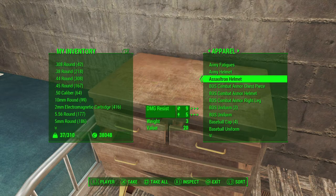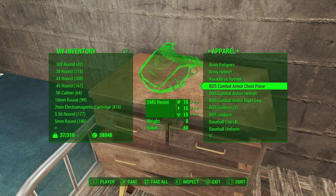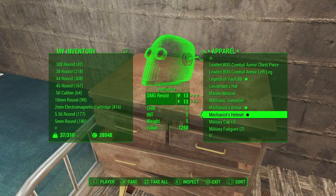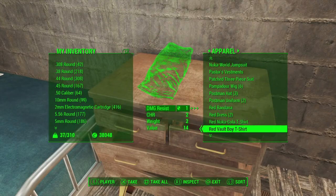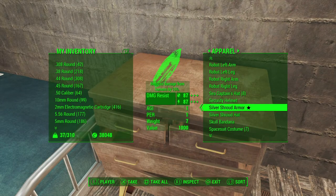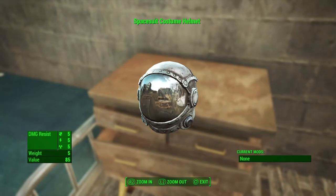But then there are all the clothing options — ranging from Brotherhood of Steel stuff I picked off their bodies, to Creation Club clothing, to legendary stuff like the Mechanist from Automatron and Legend of Vault 88. I also picked up full suits of robot armor from the Rust Devils in Automatron, and the space suits from Nuka World.